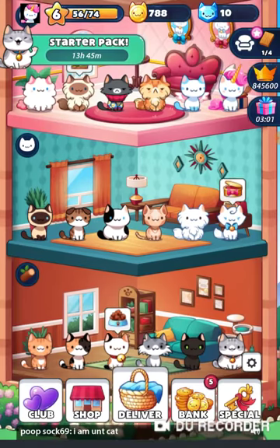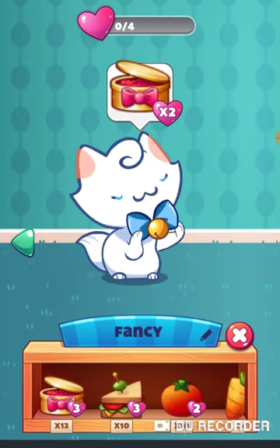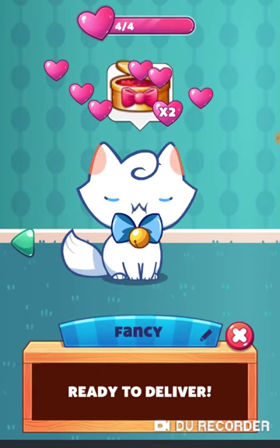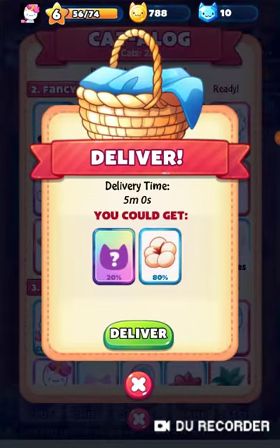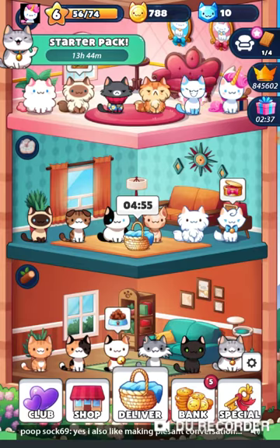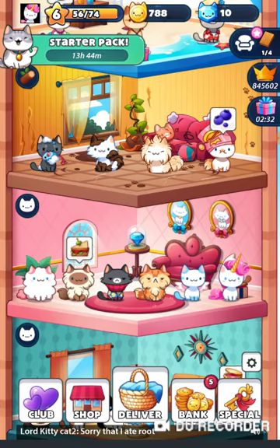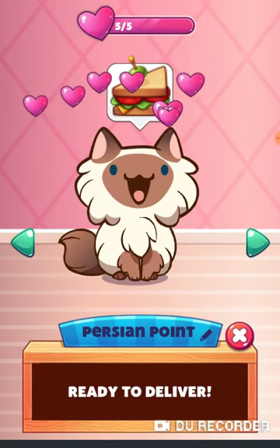Up here is the Fancy Room. The Kitty Fancy wants some gold caviar, which is basically fish eggs — I don't know how a cat can eat fish eggs and digest it. I'm trying to keep an eye on my recording because that kind of disappeared previously. Up here is the Posh Room — we have Persian Point wanting a sandwich, and he only wanted one sandwich apparently.